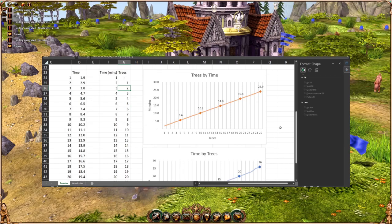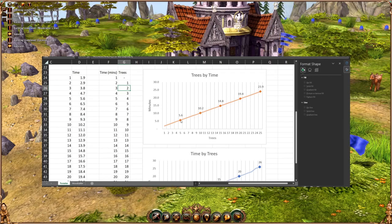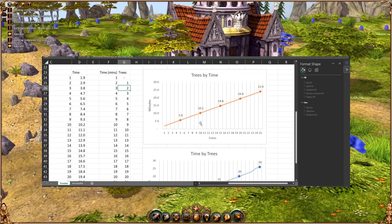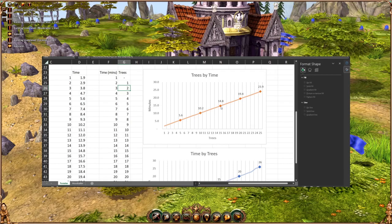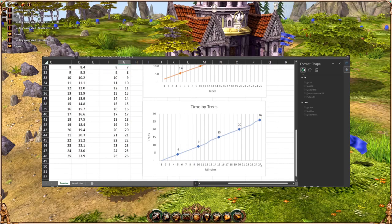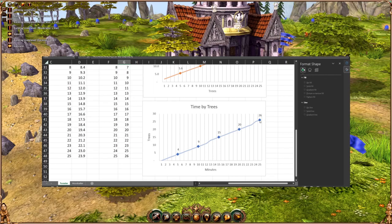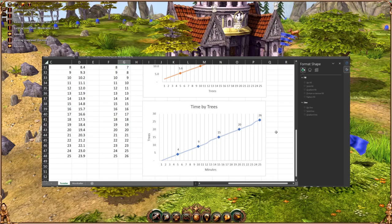After five minutes you'll get five trees in 5.6 minutes, ten trees in 10.2 minutes, and fifteen trees in 14.8 minutes. So we can see it's about one tree every fifty-five seconds after the first tree — very close to one tree per minute basically, with an extra tree about once every ten minutes. So that's what we've worked out.